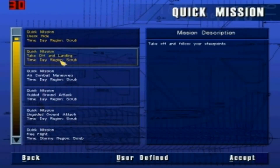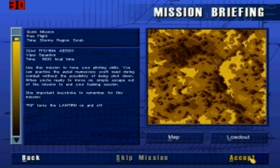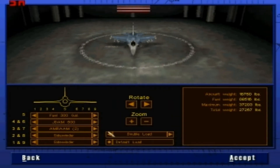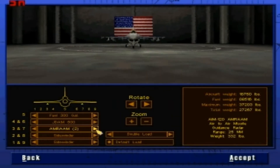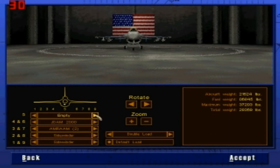Quick commission — let's go. Free flight, I guess. Load out, what can we do here? Do we get any nuclear bombs? We do not get nuclear bombs, sadly. Okay, that's pointless.